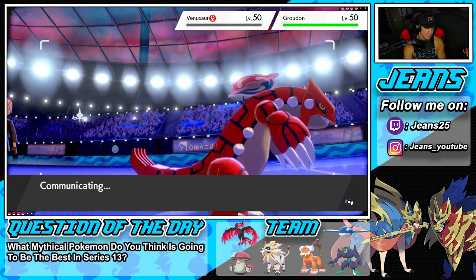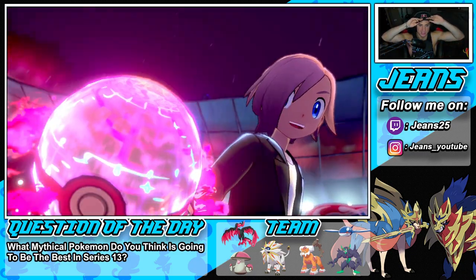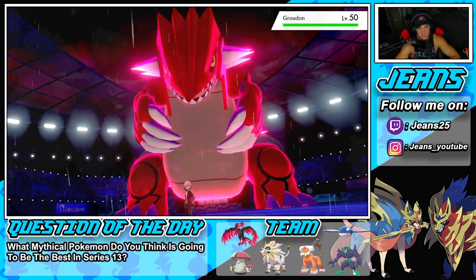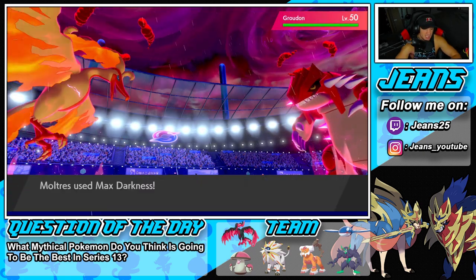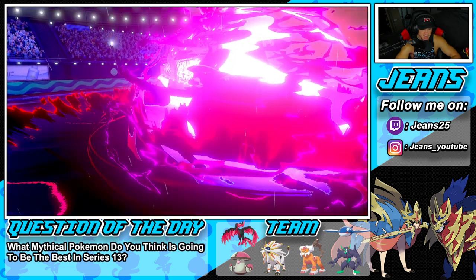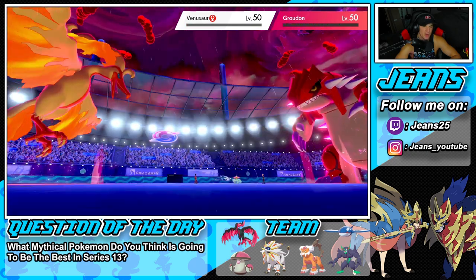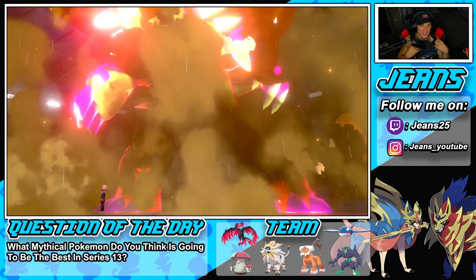He could Max Guard on Groudon but he Dynamaxes — wow. I wonder how he fares with Max Darkness dropping special defense and then a STAB super-effective Origin Pulse when at minus one special defense. He doesn't guard — Max Darkness flies, we get the special defense drop, and Origin Pulse double-connects. That is exactly what we wanted — yo, Moltres is buzzing setting up Kyogre! That pretty much just won us the game, getting rid of both Groudon and Venusaur no problem.